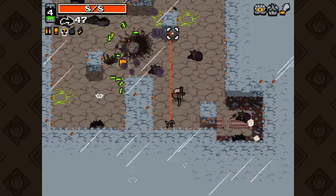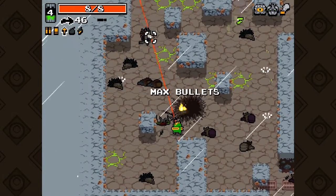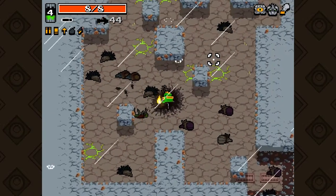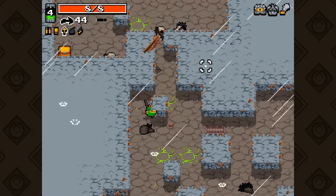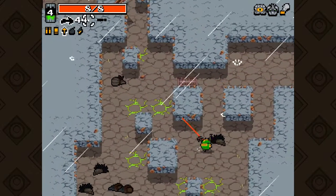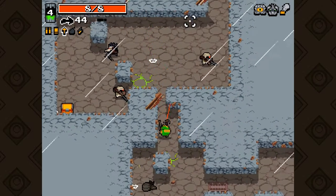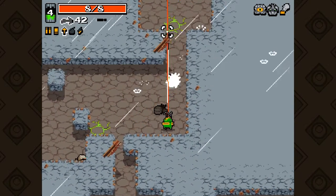Here is where it gets a bit tricky — things are gonna get much harder. These things running around are the Samurais, and they have a dangerous sword of death. When they hit you, you take around six damage, which is three quarters of your health. And that is really a lot.